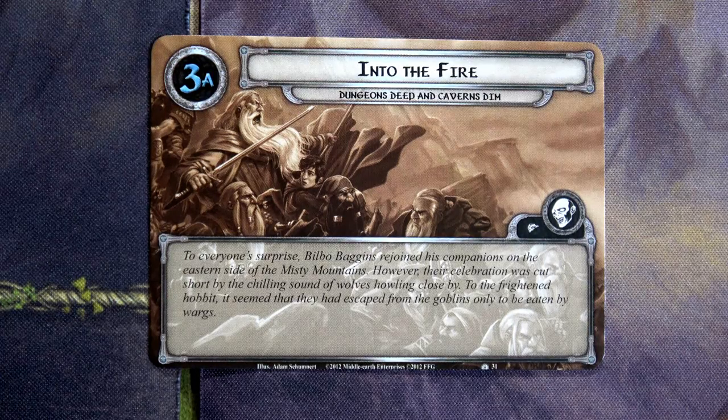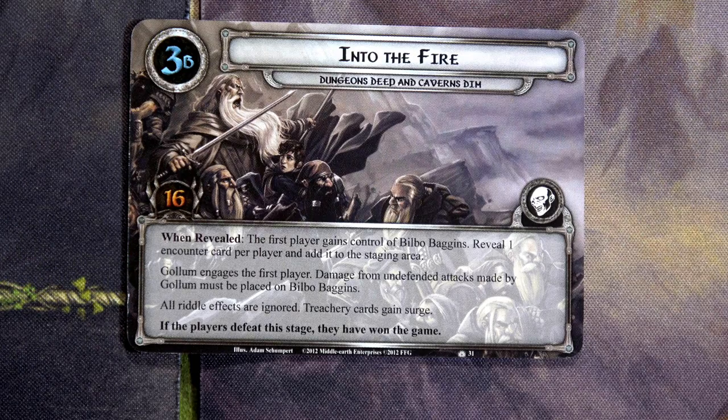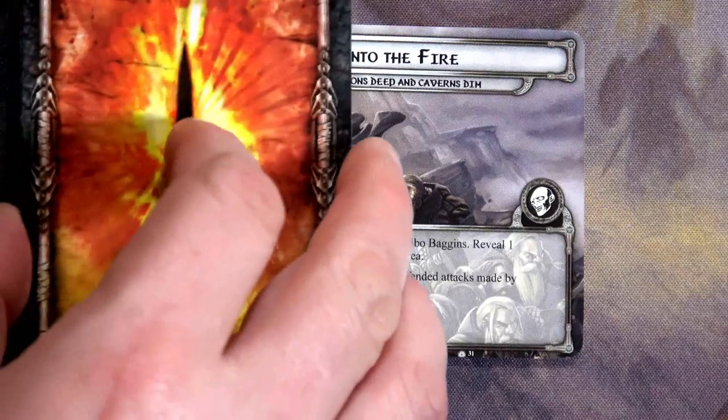With one card left in our deck, we advance to Stage 3A! The text reads: 'To everyone's surprise, Bilbo Baggins rejoined his companions on the eastern side of the Misty Mountains. However their celebration was cut short by the chilling sound of wolves howling close by — to the frightened hobbit it seemed they had escaped from the goblins only to be eaten by wargs.' Setup: the first player gains control of Bilbo Baggins, reveal one encounter card per player, Gollum engages the first player, damage from undefended attacks by Gollum must go on Bilbo, all riddle effects are ignored, and treachery cards gain surge.